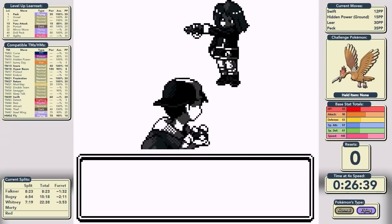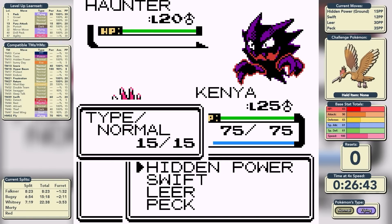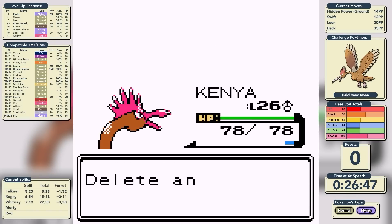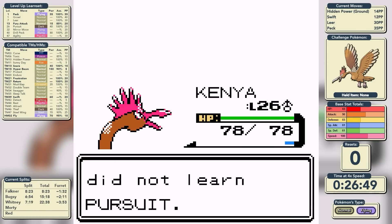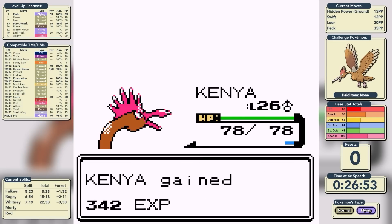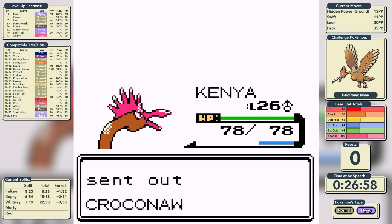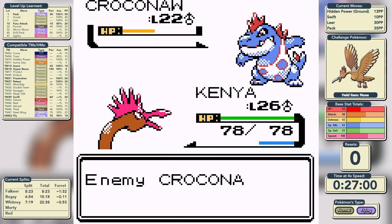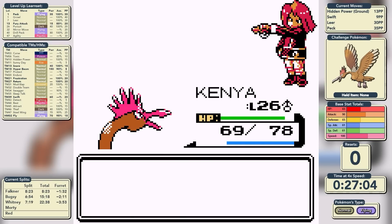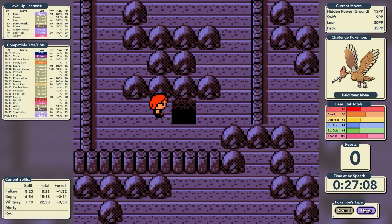We'll teach Hidden Power Ground straight away before Rival number 3, replacing Growl since we've never selected it in battle. We can now move on into Burned Tower, where Rival 3 leads with a Haunter. We use Hidden Power Ground straight away to knock it out in just one shot — no Curse for us this time. We get the option to learn Pursuit, however we decline it because our physical attack is much better than our special attack. We take care of the Magnemite in one shot, then knock out Zubat with a Swift. Croconaw bites us for minimal damage and we knock it out with a pair of Swifts — Rival 3 all done and dusted.